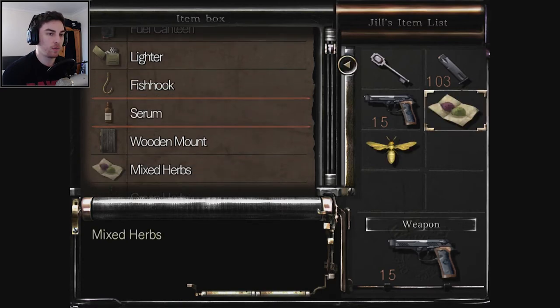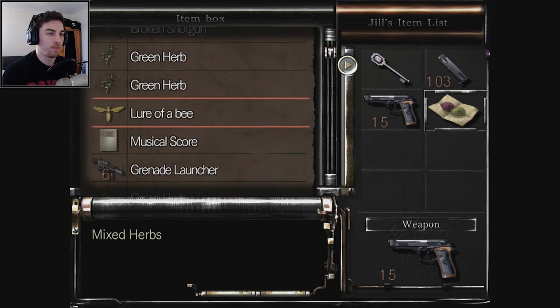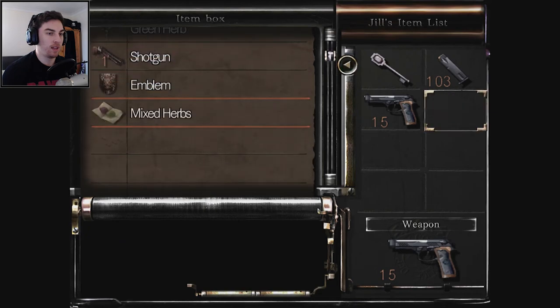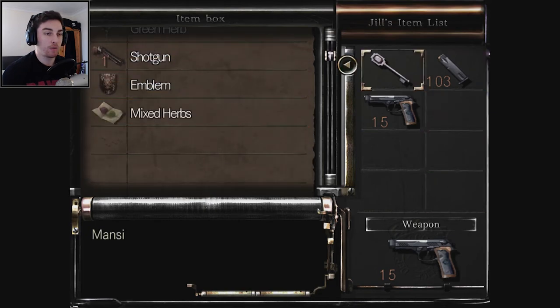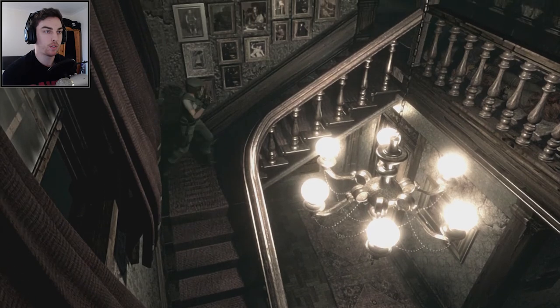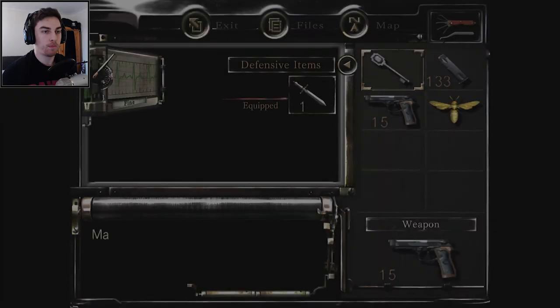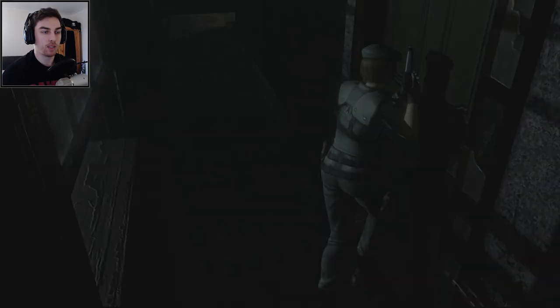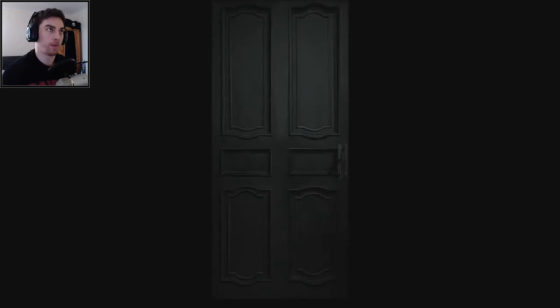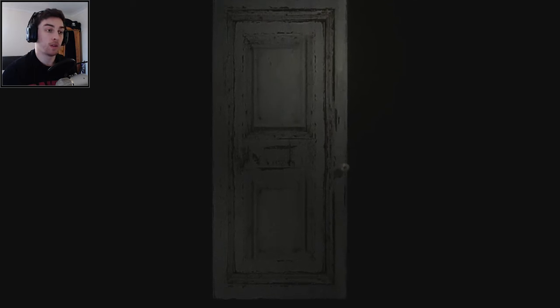The serum that was made for Richard - we don't need that anymore, maybe we'll use it for something else at some point. I'm going to put all my stuff in here just to make space. I picked up all the stuff Barry left us - healing sprays, ammo, and there was incendiary ammo as well. I've still got the bug in my inventory because I want to go back to that room and see if you can switch the bugs around, because there's another one you can pick up on the other picture and there are buttons to press.